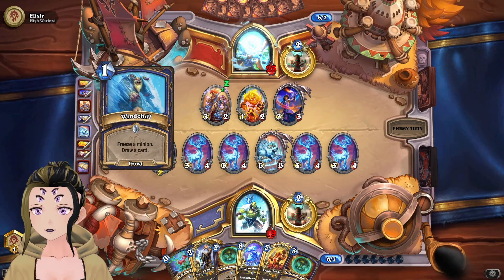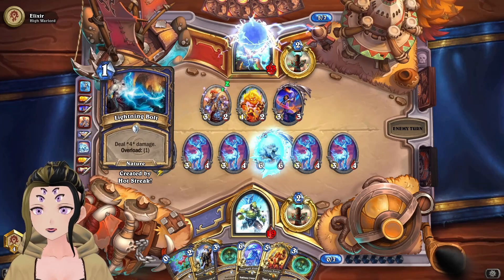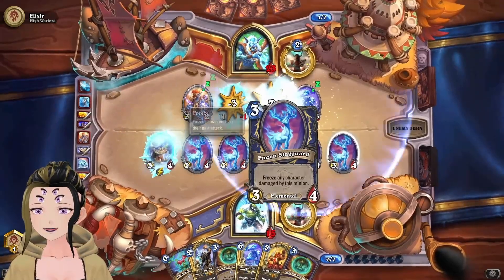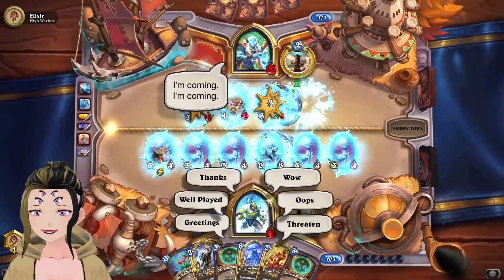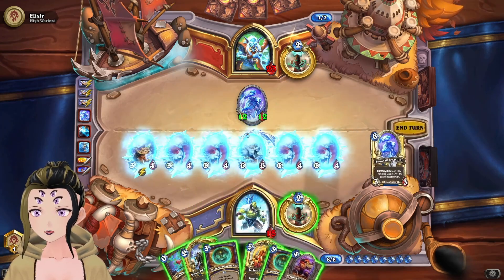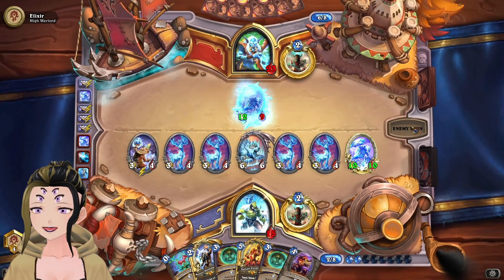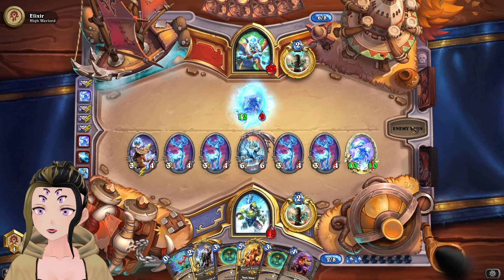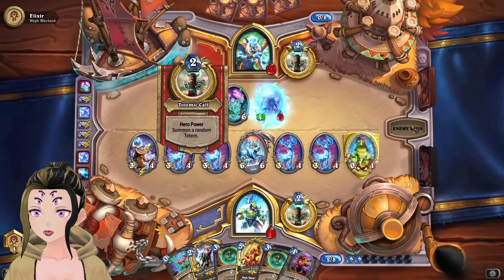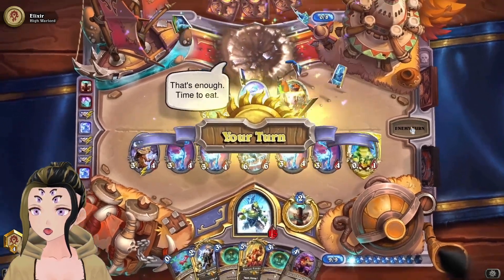They're going to freeze our Bear, which reduces some damage they're going to take. Oh — they're just going to freeze our entire board. We're going to wipe out their entire board because of it. We can't attack this turn, but we do have a way to freeze their big minion, so might as well. Let's just hope they don't have a Parrot in hand or another freeze. They're going to transform our 12/12 — but actually they just give up.